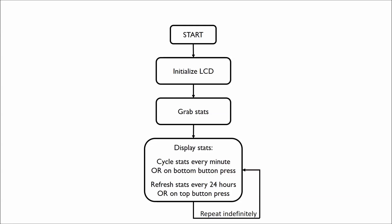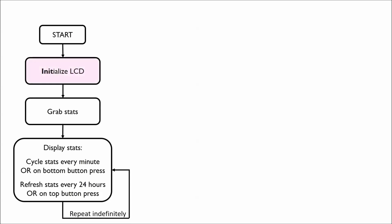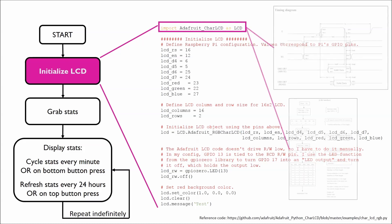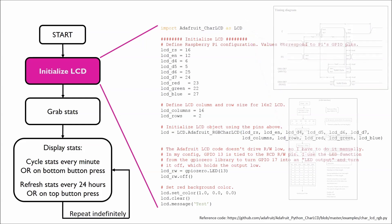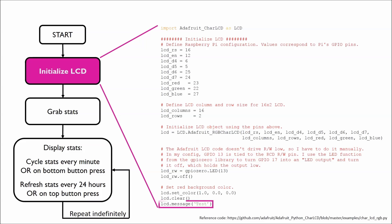Now I'll go over the code for each section of the script, starting with how the LCD is initialized. The LCD is controlled by the Adafruit character LCD library, which is essentially a Python driver for their LCD. The library takes care of the LCD's somewhat complicated timing requirements and command sequences so I don't have to worry about them. My code defines which GPIO pins on the Pi are connected to which pins on the LCD and then initializes the LCD. Displaying text on the LCD is then as simple as making a function call with the string you want to display.